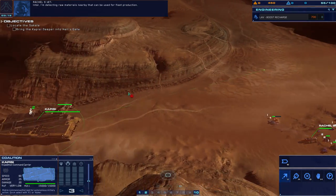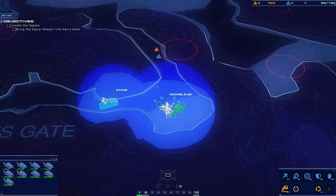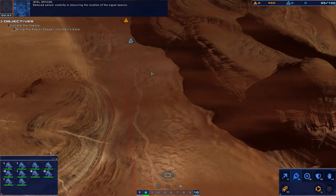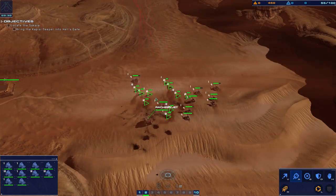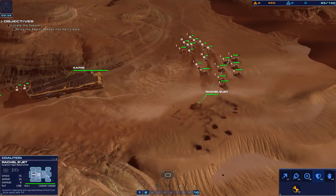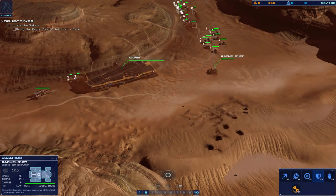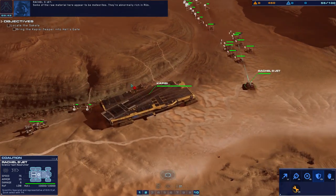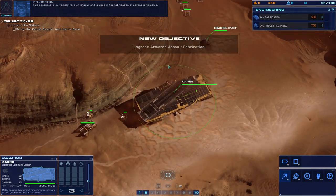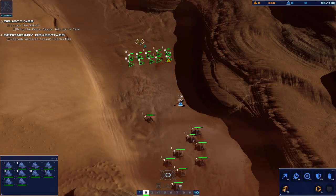Very good, she actually repaired it. Nearby resources can be used for fleet production. Copy that Rachel, recommend commencing resource operations. That's a resource right here — sensor visibility is obscuring the location of the signal beacon. Rachel here. Some of the raw material here appears to be meteorites — they're abnormally rich in RUs.